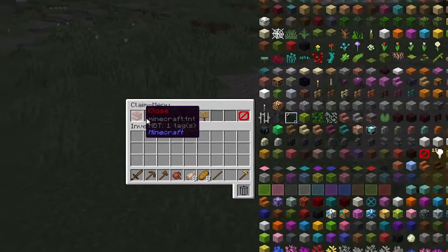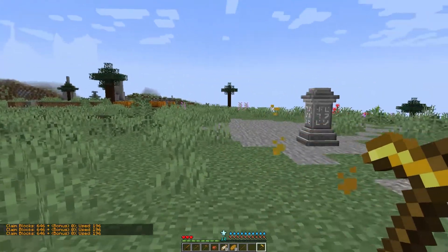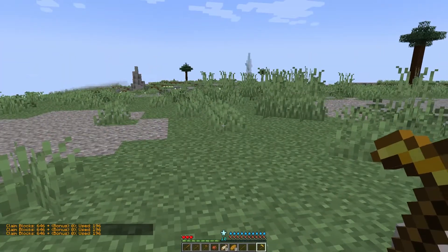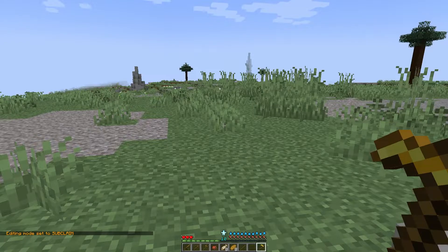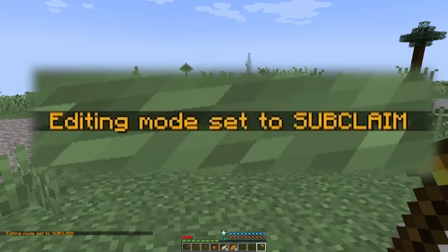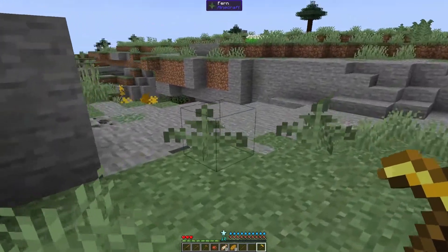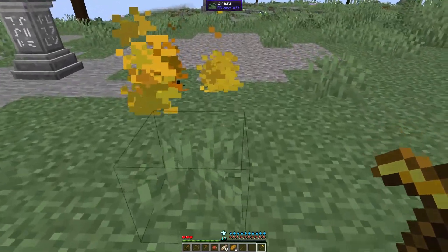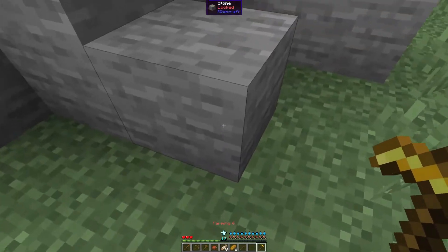For now we're going to go into subclaims. To do subclaims, hold your tool — by default it's the golden hoe — then type plan switch mode. Take note the M is capital and it has to be capital, otherwise it won't work. It'll confirm in chat: 'editing mode switched to subclaim.' Now that we've switched to subclaim mode, we need to make a subclaim — basically a little claim within your big claim that you can give special permissions to, applying only to that area.